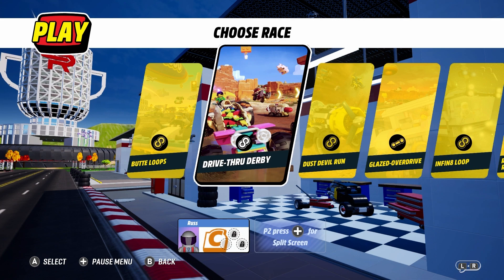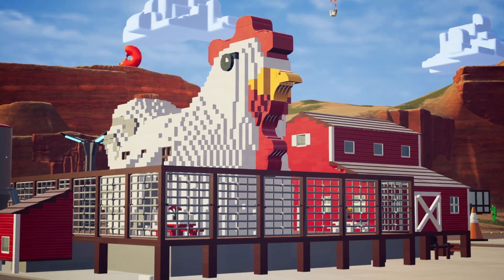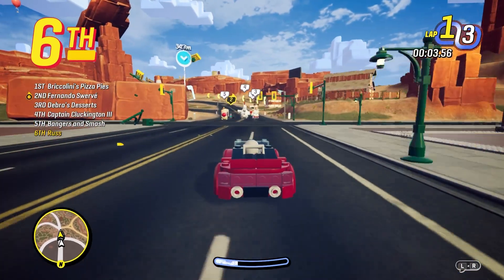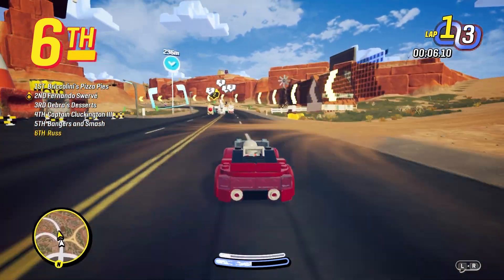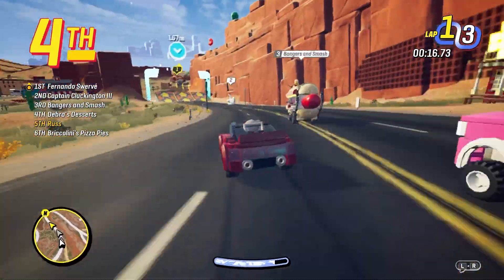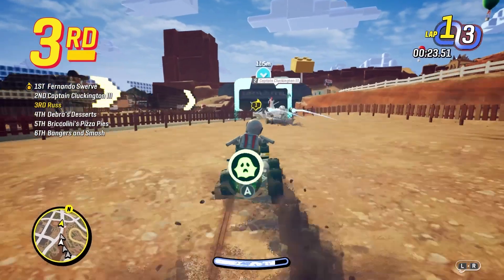Let's do drive-through derby. We'll do C class again. Look at that — oh man. Oh, chicken! There's a chicken car and a hot dog car in front of me — those are pretty sweet. Oh, you can jump! I didn't even realize you could jump.